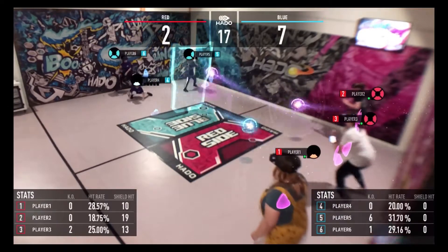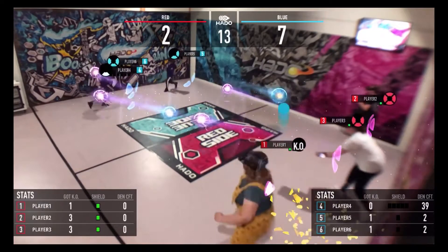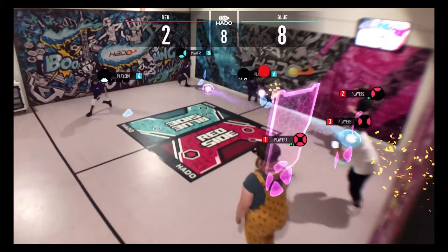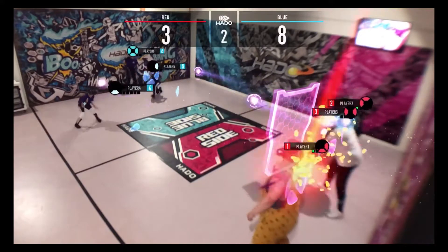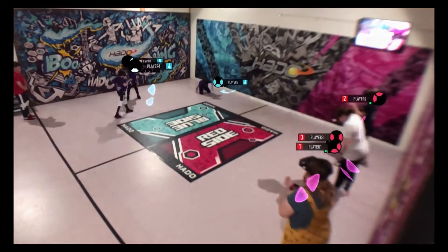15 seconds left to play. This is looking like we're going to see a round one win for Boss. A little bit of shield work there from Universe A, but I think it's too little too late to stop Boss from racking up points. That's round one of the knockout taken by Boss, eight points to three.